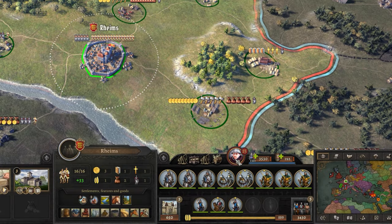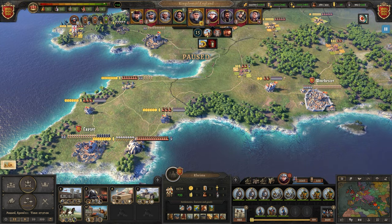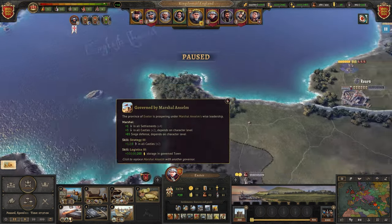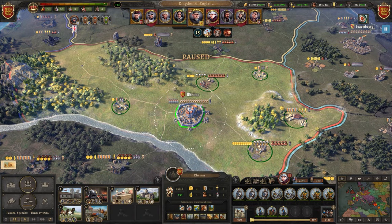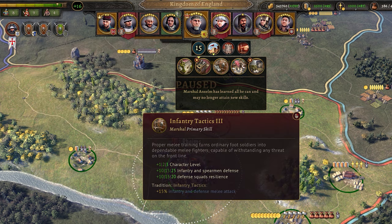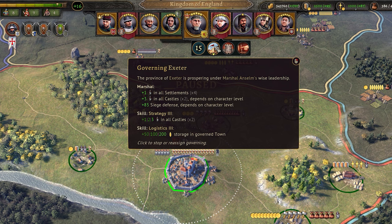Marshals are your military leader knights, and that's pretty much their primary function. They can also govern towns and, while doing so, travel across the map, so don't worry about moving them around and losing their governance. They can recruit up to eight squads, and most of their primary skills are useful for battling — buffing certain unit types, income from battle, morale, and more. They provide extra levies for every settlement and castle in their town, so station them in towns with the most castles to make the most of their production.